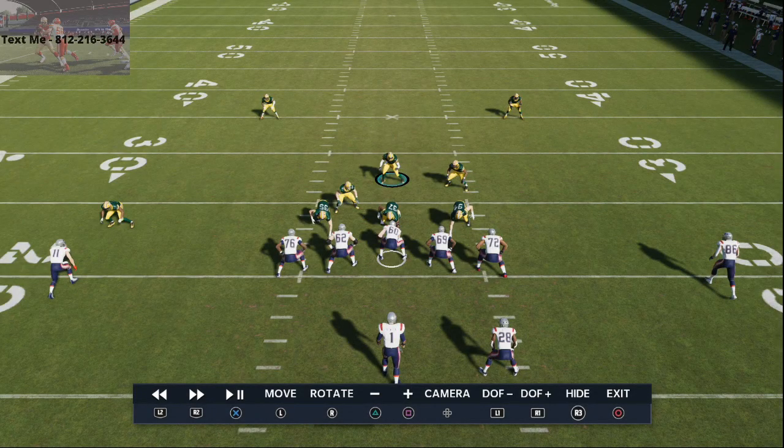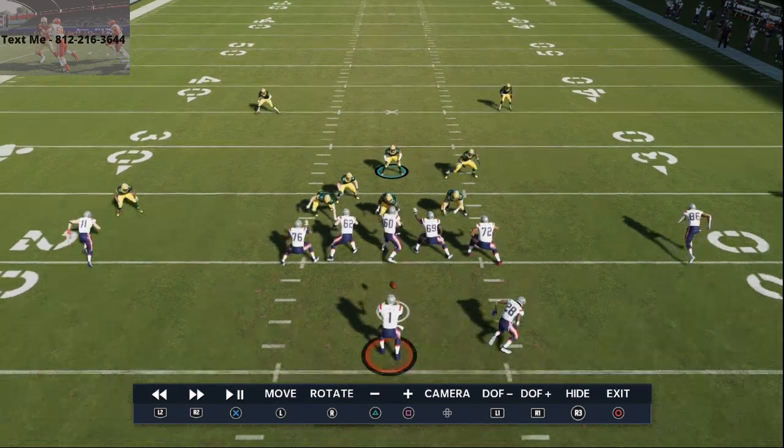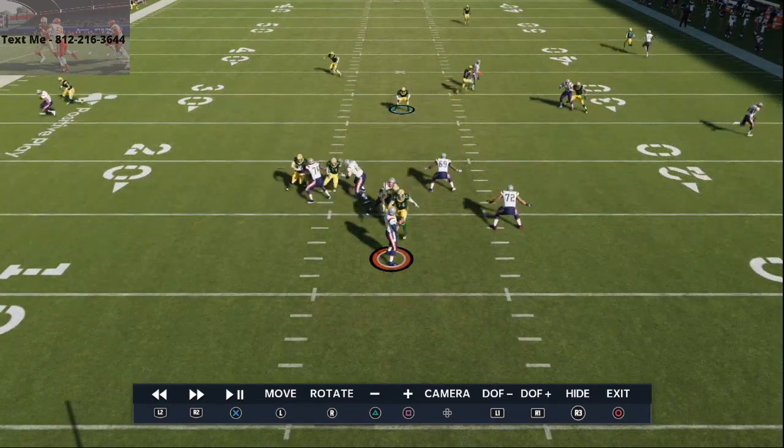Alright guys, this is the best defense in Madden 21. It's not even close. Check and look here — you get four-man A-gap double pressure in this game.